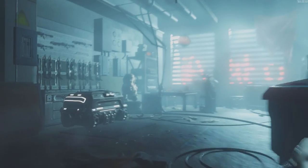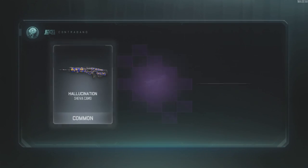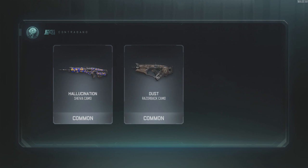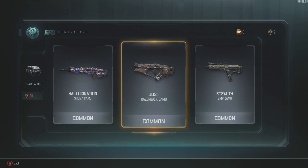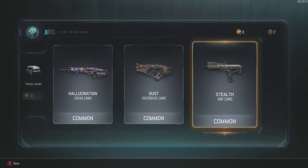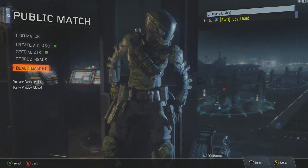So let's just try a common. This is why you don't do commons — point and case right there. I didn't get any of the new weapons. I didn't really think I would.